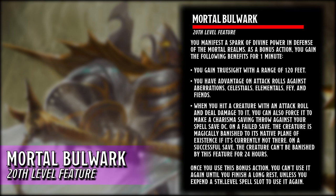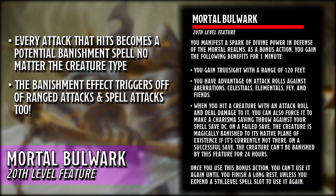Mortal Bulwark turns every attack we make into a banishment spell. This is further supported by having advantage on every attack we make against extra-planar enemies. The banishing attacks don't have to be made with melee weapons and the targets aren't limited to only extra-planar threats. We can trigger the effect using ranged attacks or spell attacks, and humanoid and undead creatures can be affected by the banishment ability.